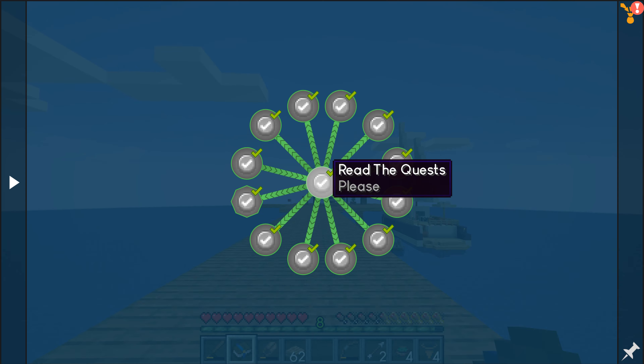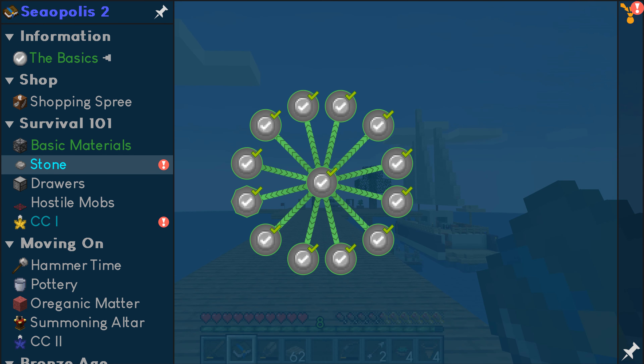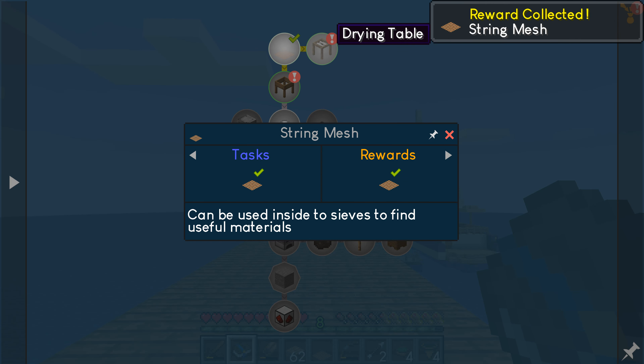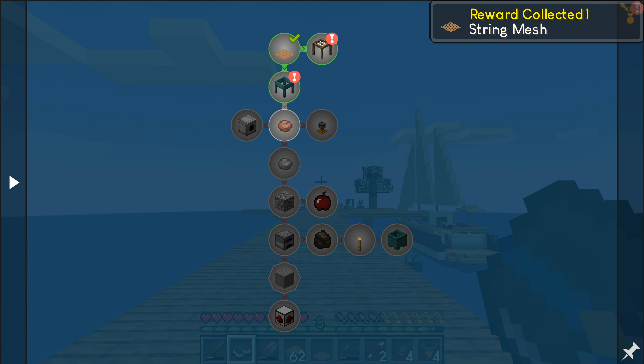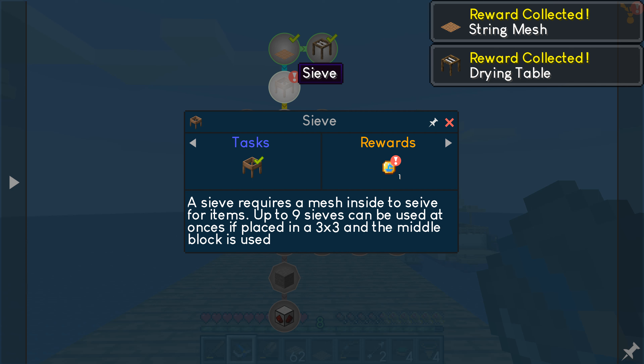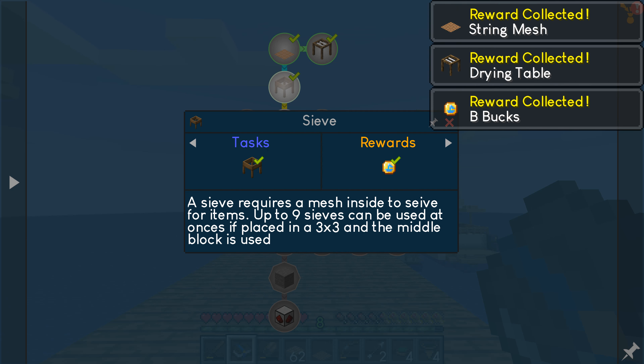Go ahead and open up the quest book. Under the stone quest line, I had the string mesh to produce to get a secondary string mesh. Drying rack will give me a second drying rack. And an oak sieve will give me some bee bucks.